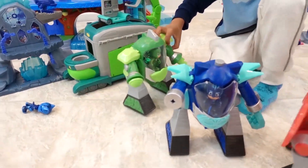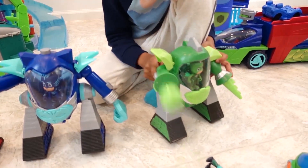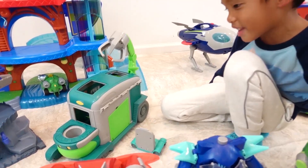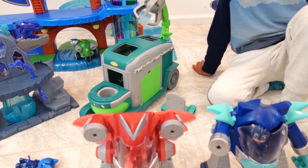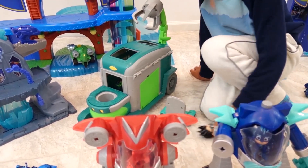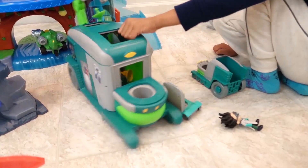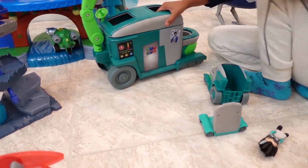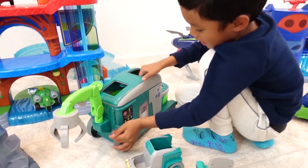Now let's try Gekko's turn. 3, 2, 1, fire! Now let's try the Romeo lab. Now we'll use that small Romeo lab to connect the big Romeo lab. This can transform into a playset, but this can also transform into a playset.